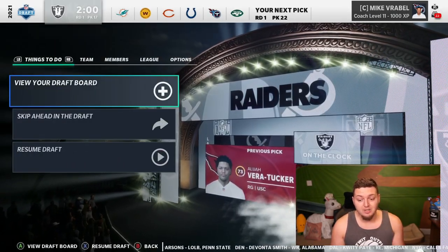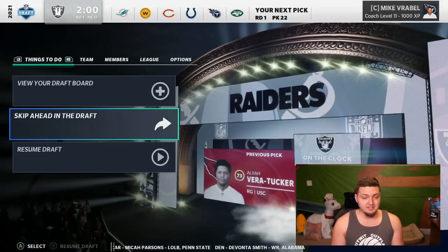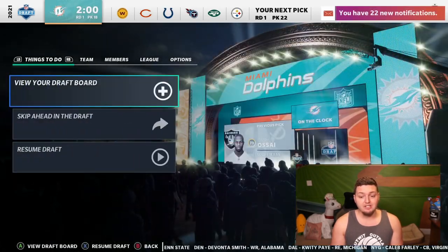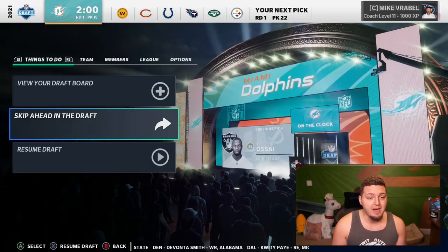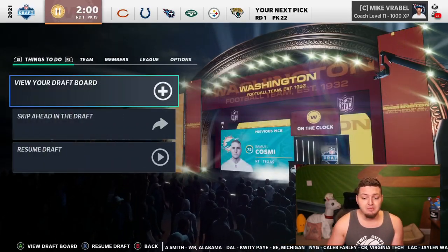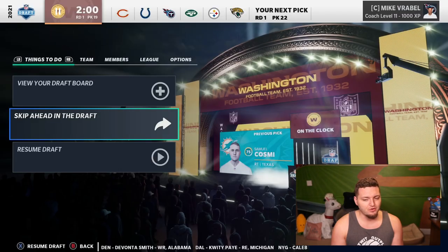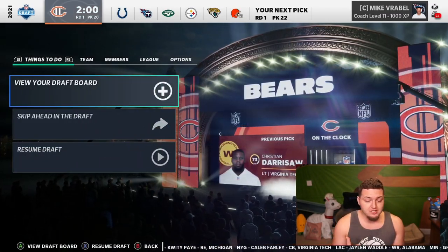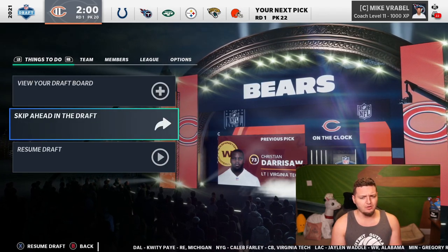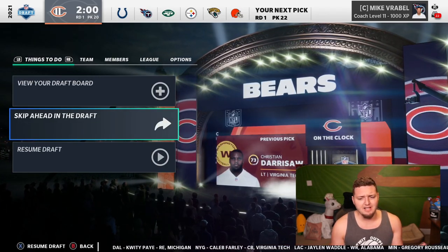The Cardinals get Elijah Vera-Tucker, guard out of USC. The Raiders get Joseph Ossai out of Texas, 73 overall, outside linebacker. The Dolphins select Samuel Cosmi, a right tackle, 75 overall. Then Christian Darrisaw out of Virginia Tech goes to the football team at 19. Surprise — they didn't get a quarterback. 20th pick, the Bears select Jalen Mayfield. That's like six offensive linemen back-to-back.